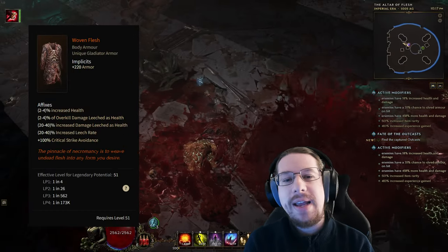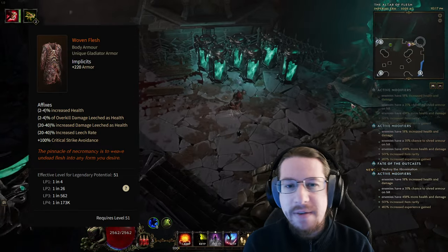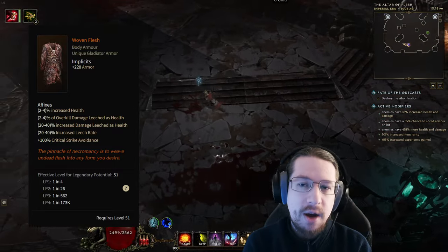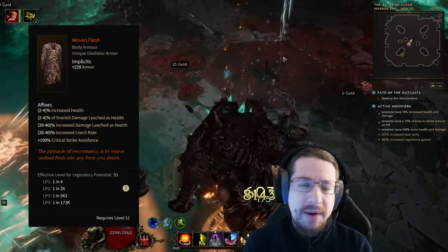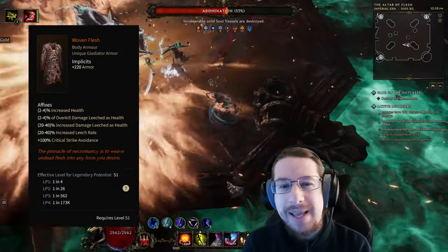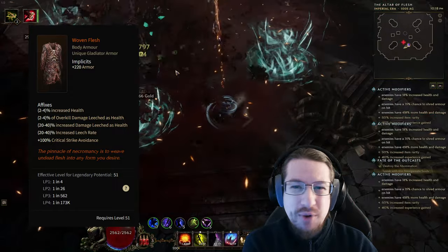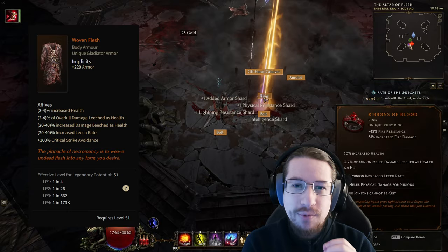If you're down to hunt some bosses, I can very much recommend the Woven Flesh. This drops from the Abomination, which is the boss of the Fall of the Outcasts — the very first timeline that you do. The main use for this is capping your crit avoidance, which removes a way for enemies to murder you. Since it gives 100%, you don't have to worry about it until you swap to a chest later. It can be a bit of a pain to farm with LP since it's a boss drop, but since it's a 50% chance to drop every time, getting one without LP is super easy. Pretty much every guide says: if you need to cap crit avoidance in the early game, just grab this before you continue.